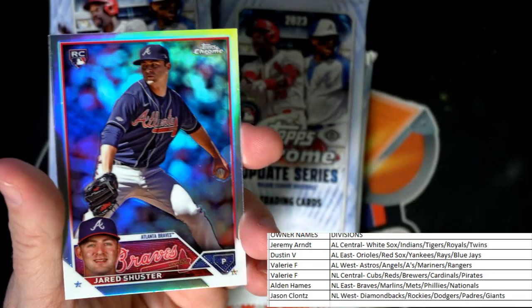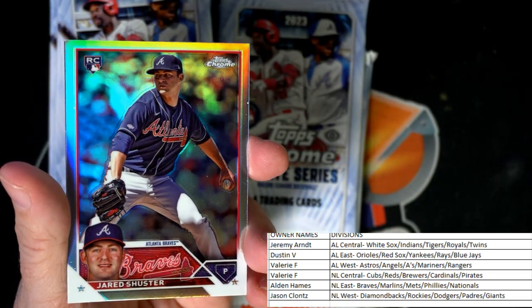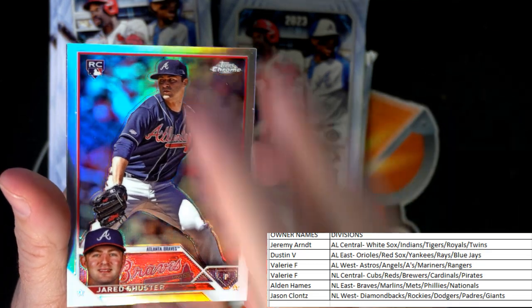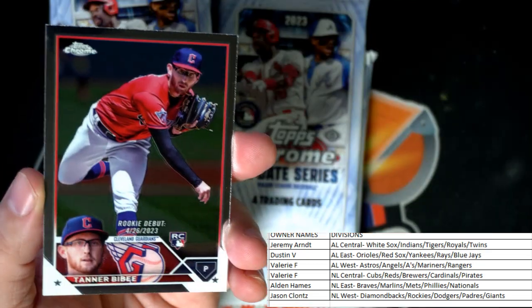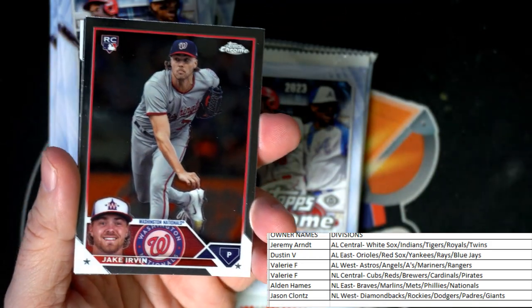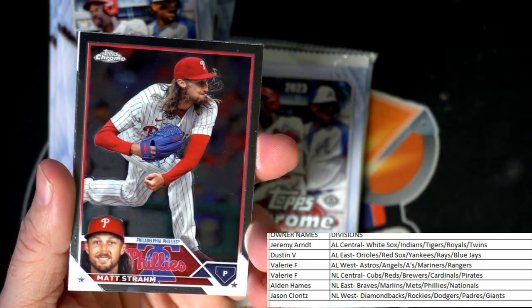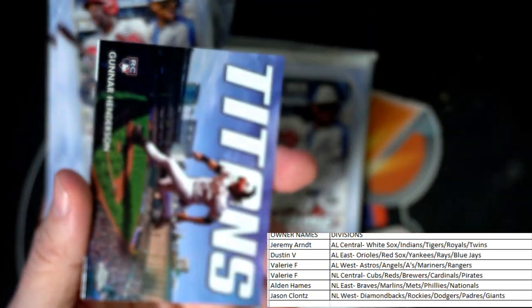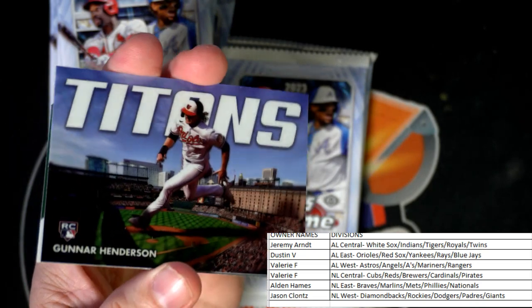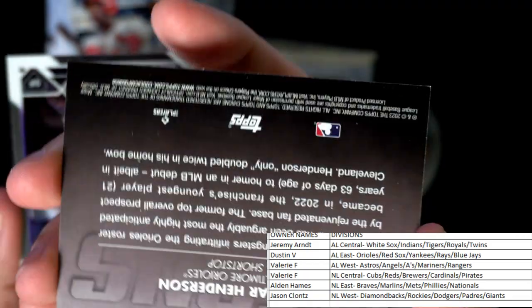Nice little refractor here — Jared Schuster, Braves, rookie card refractor, NL East, going out to Alden — coming your way! Jake Irvin rookie. Some Phillies. And a Gunner Henderson rookie insert — Titans — nice to see that, Dustin!